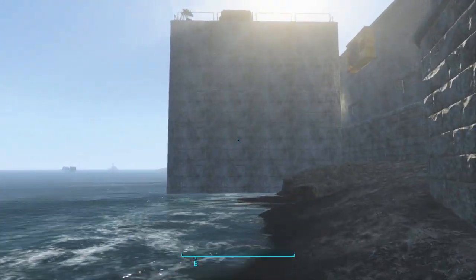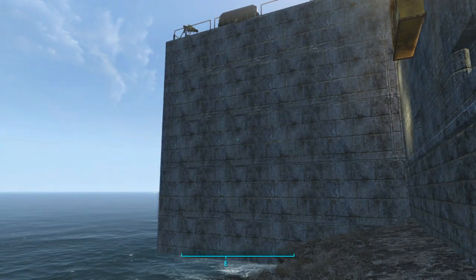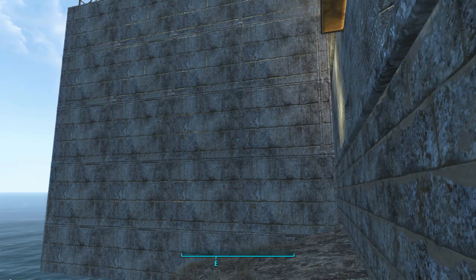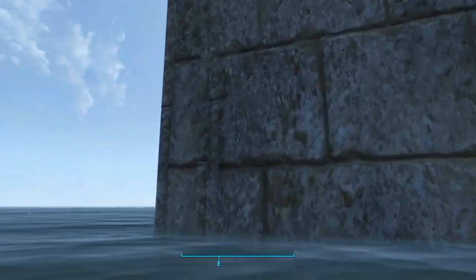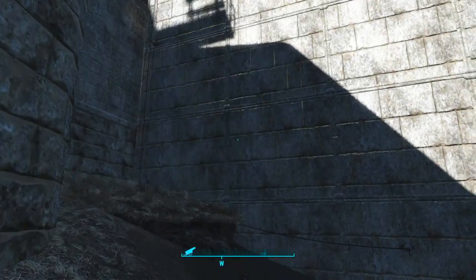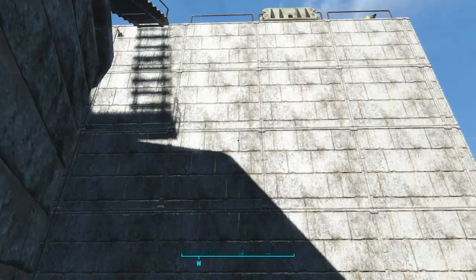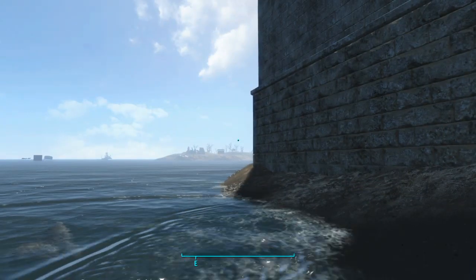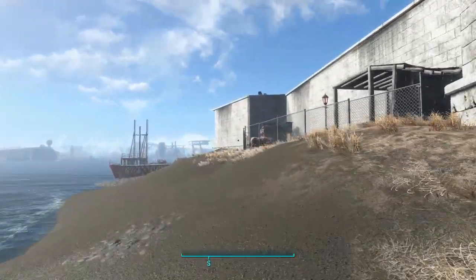Round this side we have our water treatment plant in the bottom, and some more accommodation — we'll access that from the top. I'm going to have to swim round here. That's some electricity that is feeding the water treatment which is in the basement of this building. And then on this side we have our Brahmin pen.